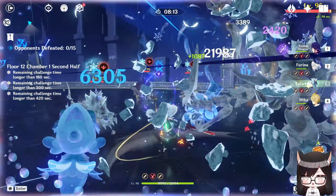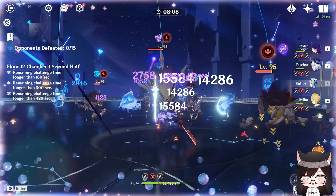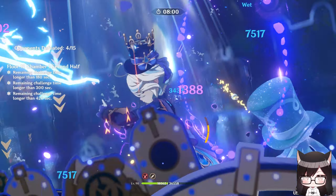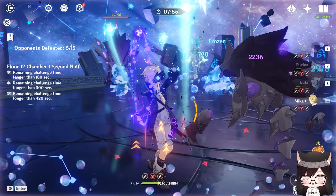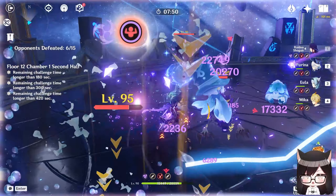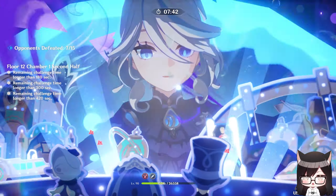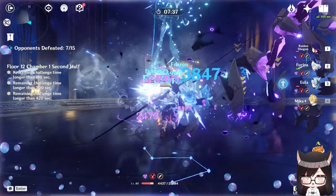Between the two, Eula is actually quite synergistic with Raiden because you can use Electro and Cryo to trigger Superconduct on enemies, which decreases Physical Resistance and buffs Eula's overall damage since everything she does is physical. Raiden's Elemental Skill also buffs Eula's overall burst damage. Once Eula's burst is done, you use the 80-cost burst to buff Raiden's chakra stacks, swap to Raiden, do 5-6 hits to restore 10-20 energy for Eula, and rinse and repeat. That's a viable and probably the better team for Eula.